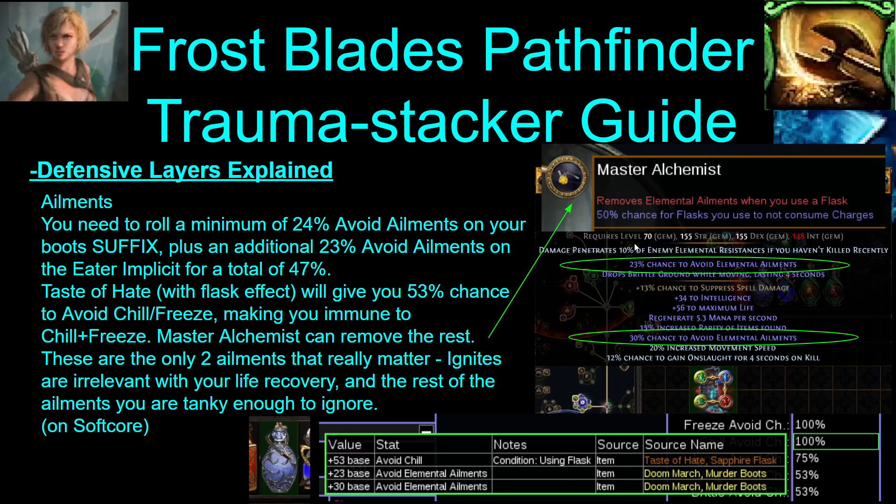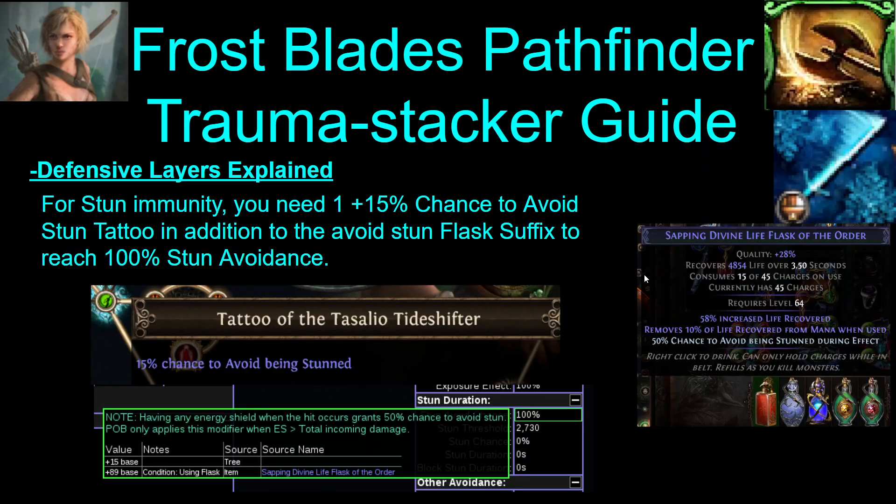For stun immunity — the life flask suffix gives you 89% chance to avoid stun with flask effect. So you will need one more Tessayo Tide Shifter tattoo to make up the difference and get to 100% stun immunity.